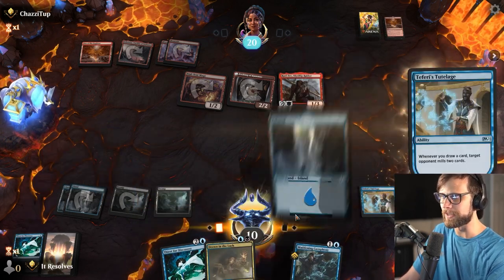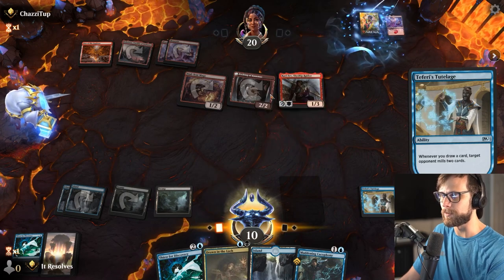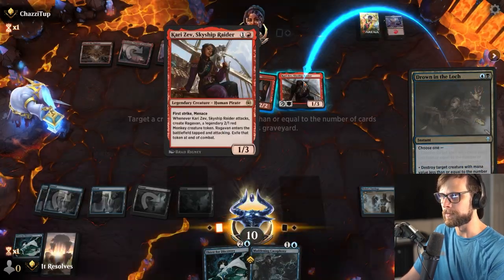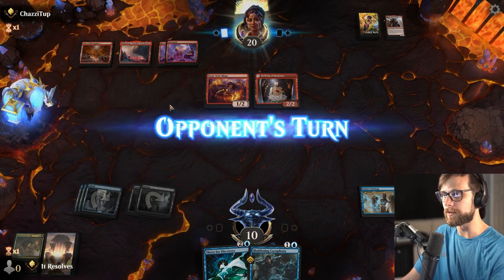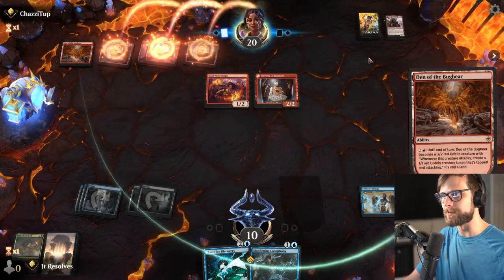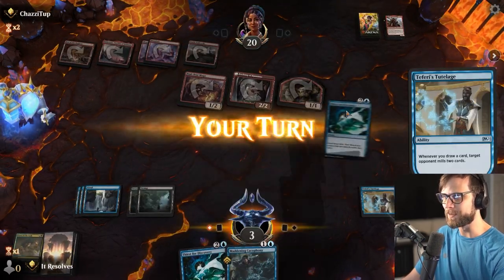We do get to kill Kari Zev here, which is quite nice. Kari Zev is one I want to kill for obvious reasons — just a really powerhouse card, and I don't want to leave that on the battlefield. It did get a land, so Den of the Bugbear is of course active, which we're obviously not happy with. We kind of need to win the game now, which I don't think we're going to be able to do.